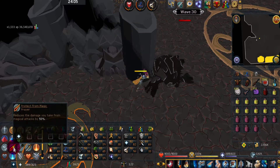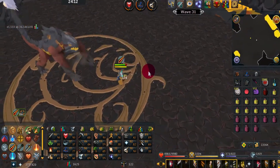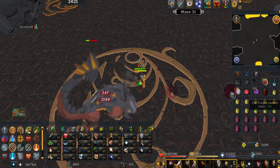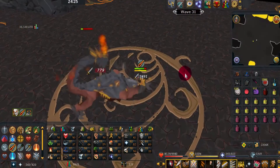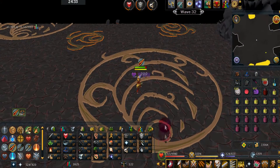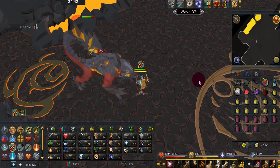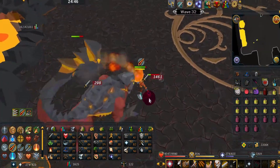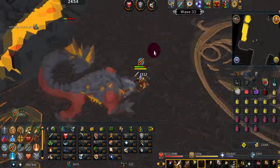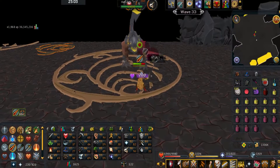Once wave 30 is done, turn on your Mage pray and we'll have the level 360s. They are weak to Range if you brought Range. I'm attacking with Melee just to go faster here, but that's not ideal. Later when you have level 360s, level 90s, and level 180s all attacking you at once, you do not want to Melee these.